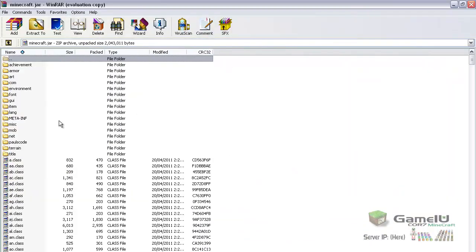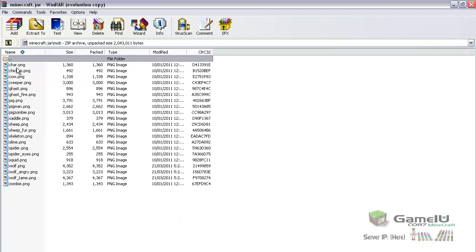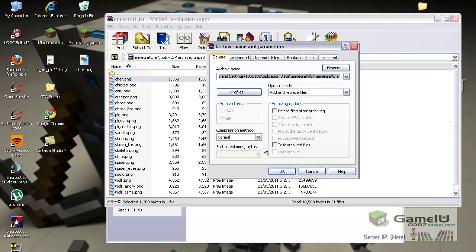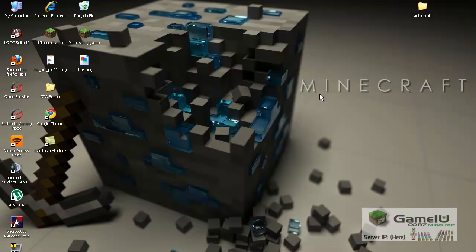What you want to do is go to the mob folder. As you can see, there's char. All you have to do is click and drag your char.png in, click OK. And you're done. Close this, open the game.